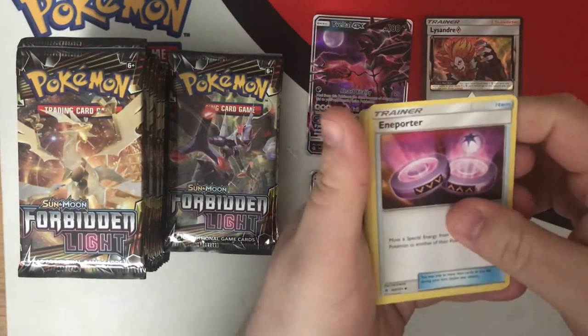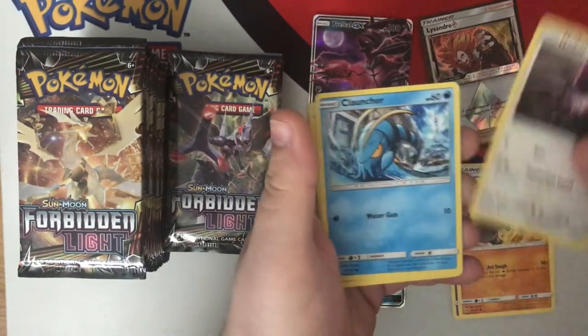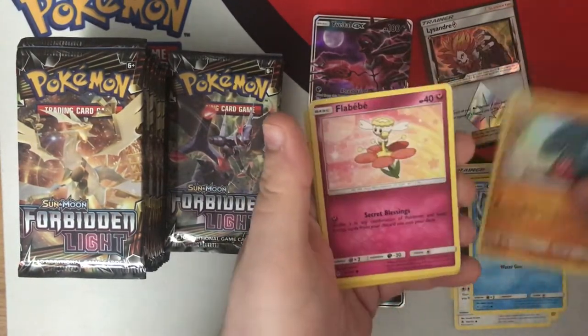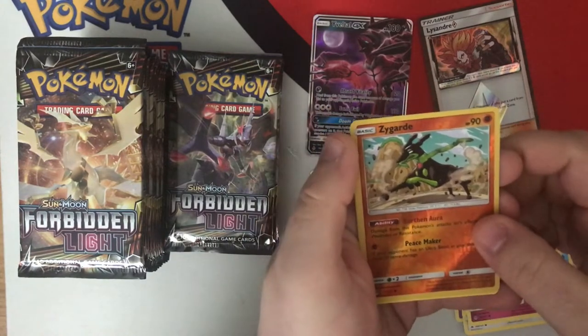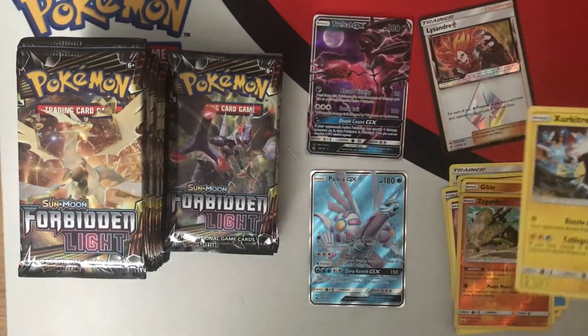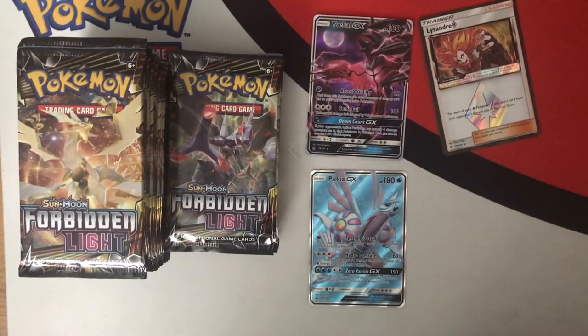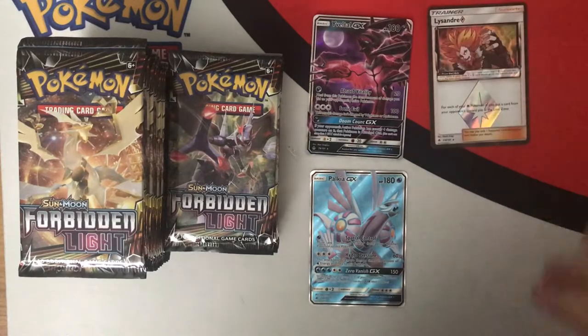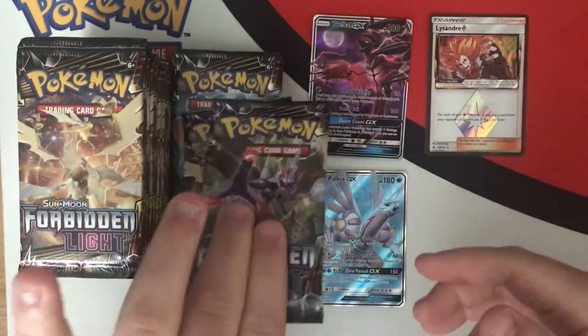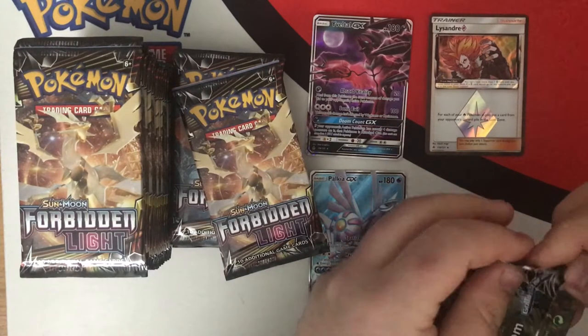Pack eleven — End Porter, not bad. Gible, Gabite, Clauncher, Gible. Zygarde — I'm not a fan of this Zygarde at all, I'm afraid. And Zircuitry — I've got tons of Zircuitry now. I don't think he's that bad a card really, but you're only maybe going to run one, two at most in a deck. So you don't need too many multiples.